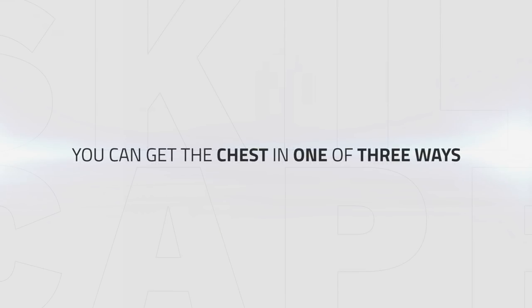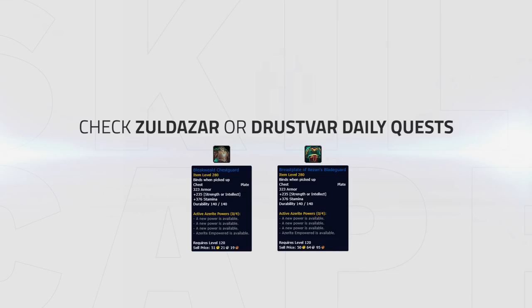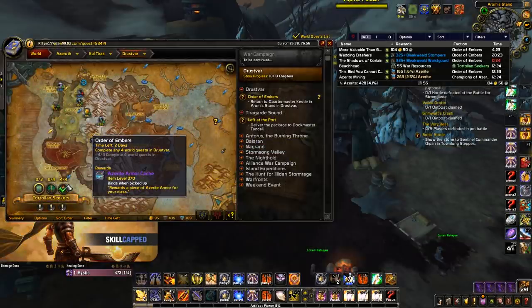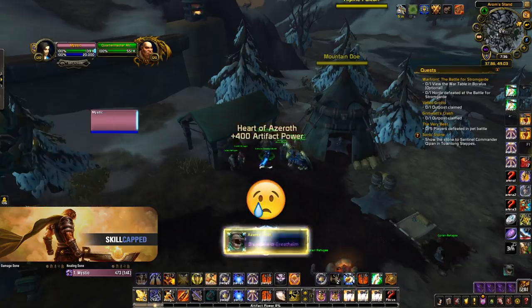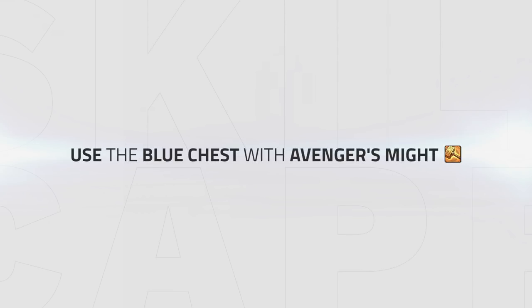As for the chest, it's a little more tricky — you can get it in one of three ways. The first is to check both Zuldazar and Drostvar to see if there's a daily quest awarding either Bleakwilled Chest Guard or Breastplate of Reason's Blade Guard. The second is to check if there are any quests in either of those zones rewarding an Azerite cache, which will have a 1 in 3 chance of containing the chest. And the third is to complete the Zuldazar for Horde or Drostvar for Alliance emissary while they reward an Azerite cache, again for a 1 in 3 chance. Note that the emissary is the only way to get the chest above 330 item level, and yes you should use the blue chest even if it's just 330 item level with Avenger's Might.